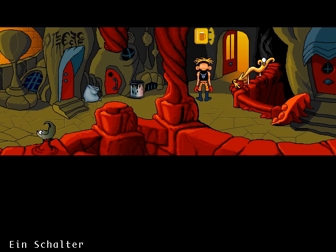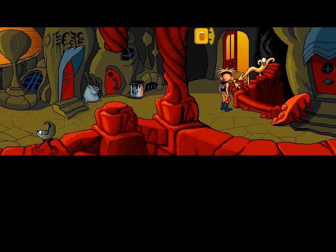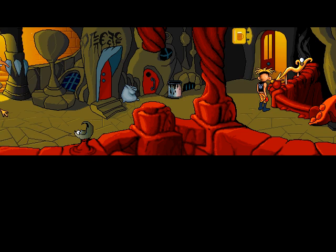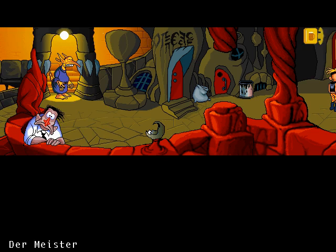Today we are going to learn the fifth and final master skill by clicking on this button. One time, two times, maybe three times — hopefully the master should have appeared, and he has appeared and he is going to teach us the final skill.